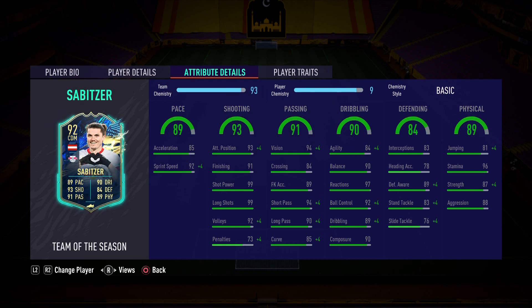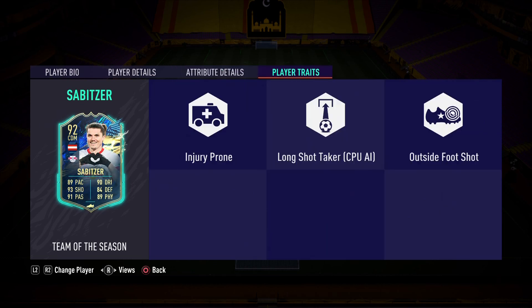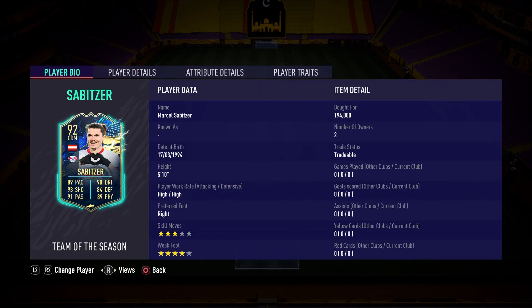Onto the defending: 84 overall, 83 interceptions, 89 defensive awareness — so he's going to be the perfect CDM if you decide to play him there. Lastly, the physical: 89 overall, 96 stamina so he should last the whole game, 87 strength, 88 aggression. The player traits are injury prone, long shot taker, and outside the foot shot. I'm so excited to try out this 194k beast — is he worth it? We're going to answer those questions next.